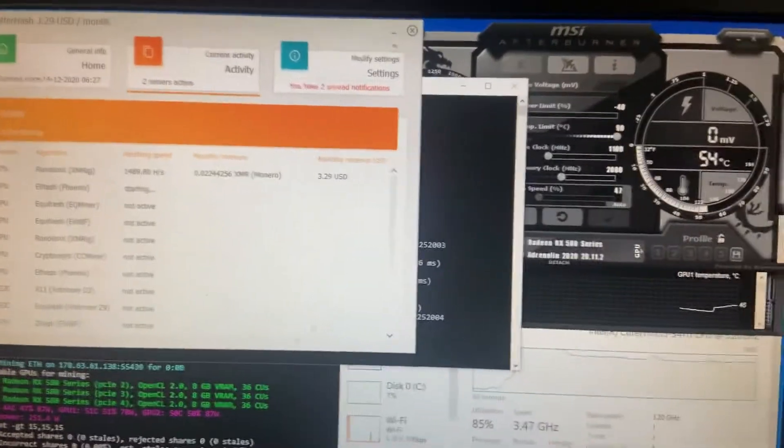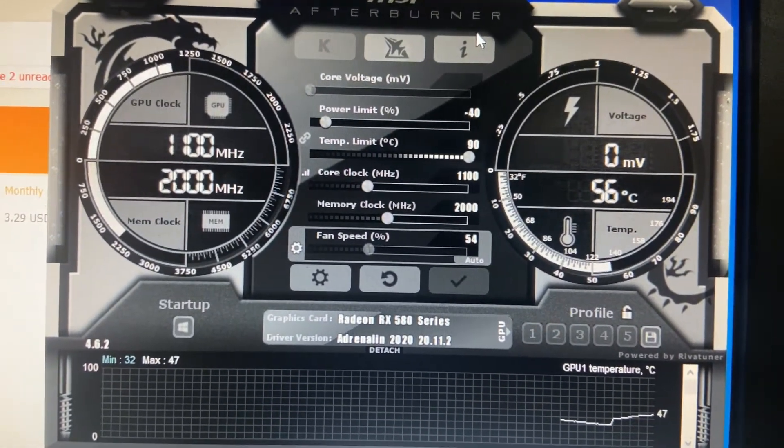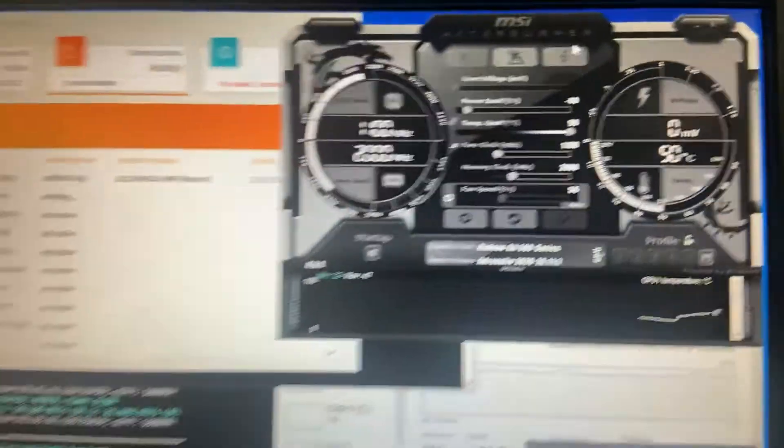I've been having a lot of crashing issues with this, trying to figure out what works the best. As you can see, I dropped it to negative 40 power limit on all three cards on the RX 580, dropped it to 1100 and then 2000 on the megahertz of the memory clock.